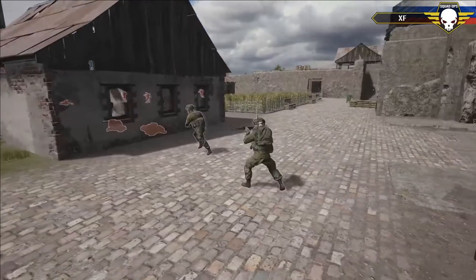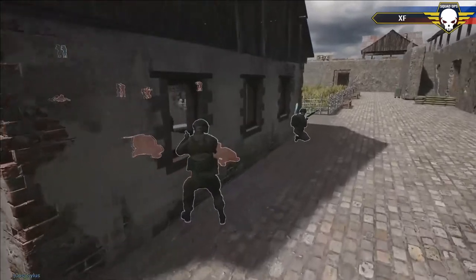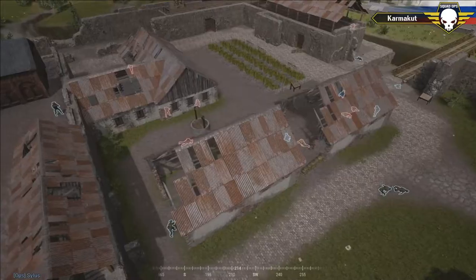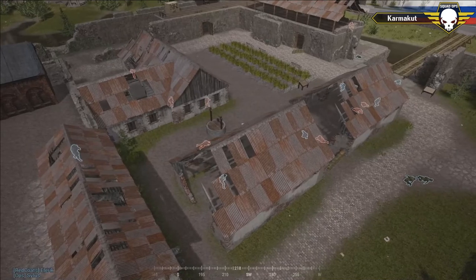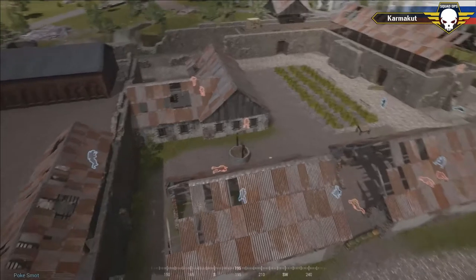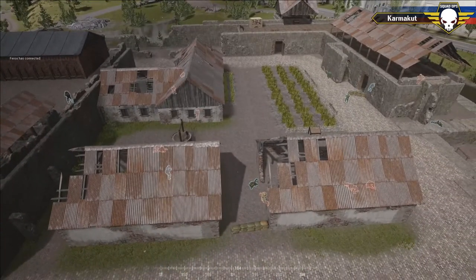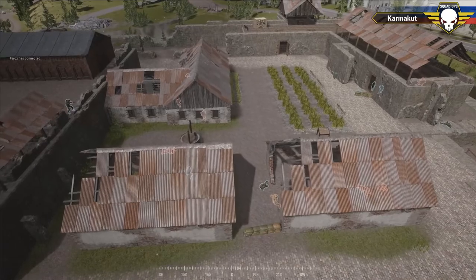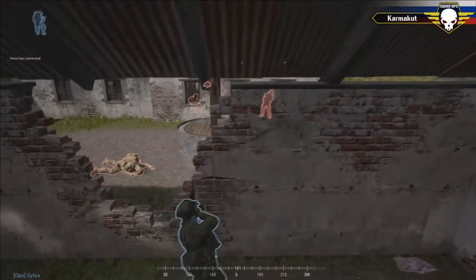The U.S. is strong-pointing these single buildings within the compound. But Russia is doing a great job keeping that momentum and pressure up, pushing in further and further — one by one securing these buildings. If things keep going this way, Russia will be able to pull this match back and eliminate all the U.S. players. Frag grenades are being used to great effect — we'll see if these remaining soldiers are able to hold the compound.